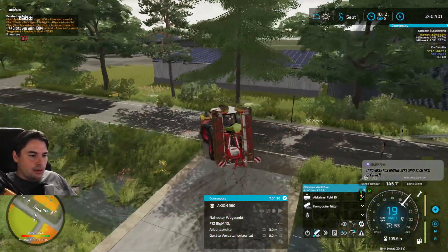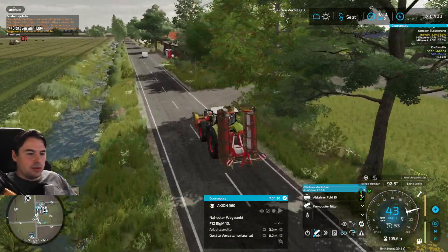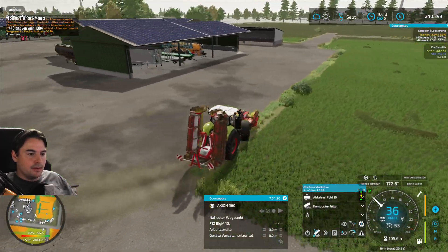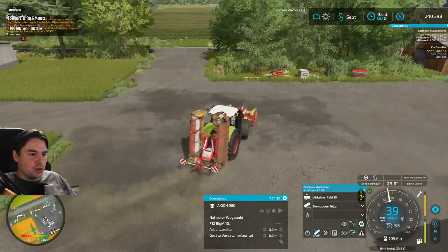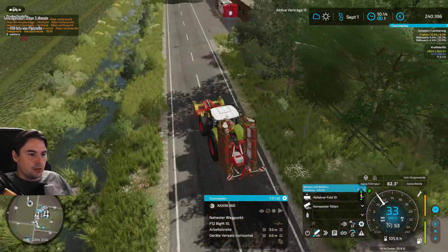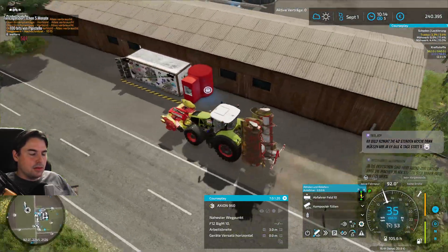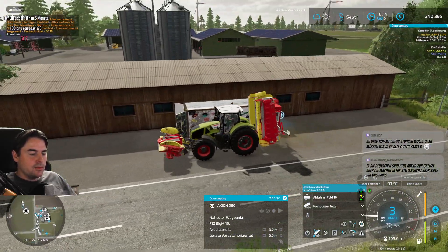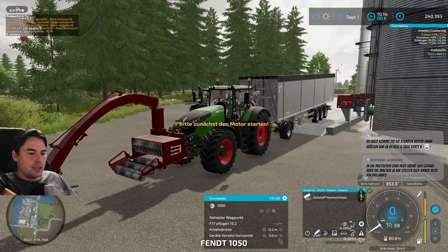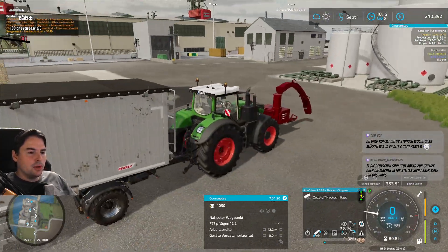Da muss auch mal Bewegung rein - da muss man irgendwo eine Einigung finden. Weil so kann es auf Dauer nicht weitergehen. Das wird auch den Landwirten klar sein, denn wenn man da rumsteht auf der Autobahn, verdient man auch kein Geld. Aber trotzdem muss man auch mal Meinung sagen können. Und leider muss man der Meinung wohl einen gewissen Nachdruck durch solche Aktionen verleihen, auch durch die Menge die sich zusammentut. Weil ansonsten passiert nichts.